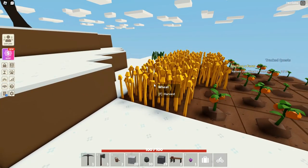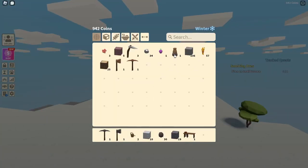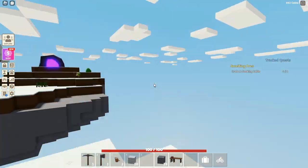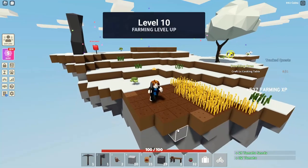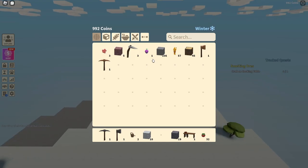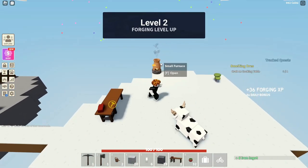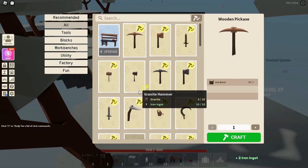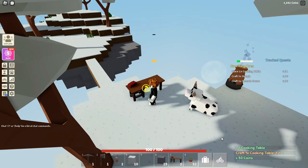It looks like the wheat is done, so let's quickly harvest it. They've given us a free furnace. Let's quickly go ahead and start smelting some of our iron. The tomatoes are done, so let's quickly harvest them. We've now leveled up to level 10! It wants me to craft a cooking table, so let's do that. We need 10 iron ingots — we have six right now, so we'll wait a bit longer. Now we have enough for the cooking table, so let's craft it.